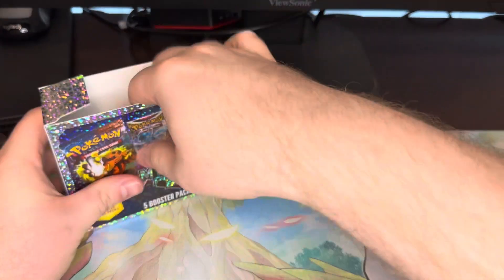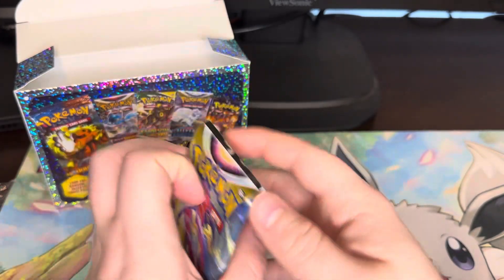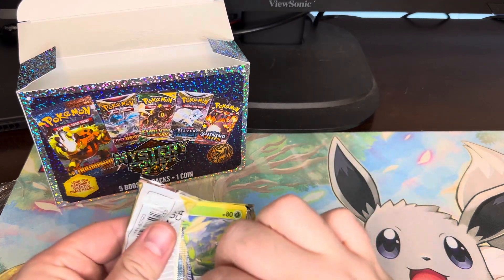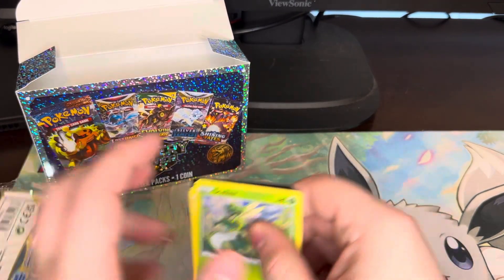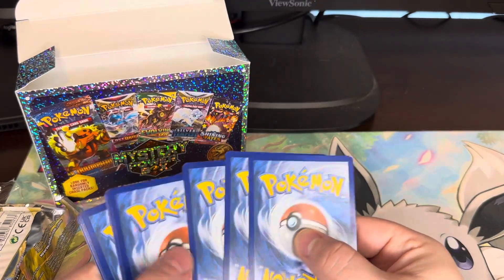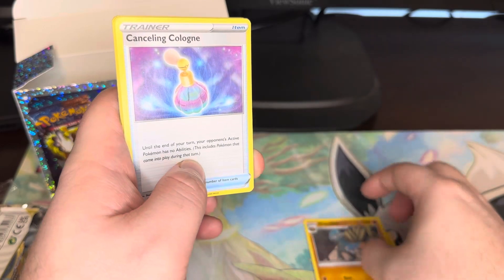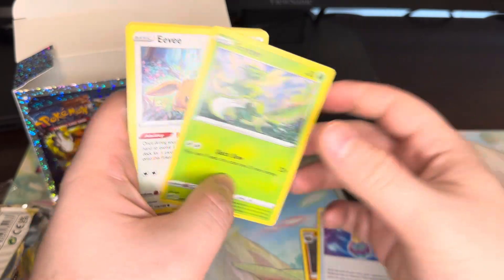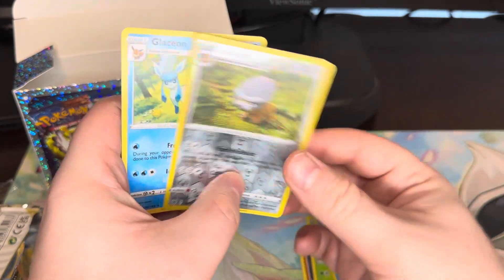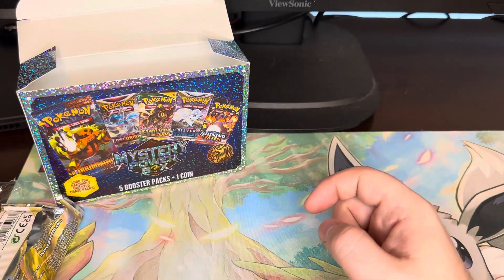Let's see what the first item is — it is an Astral Radiance. We got a Steel Energy, Yanmega, Cranidos, Canceling Cologne, Scyther, Eevee, Heracross, Teddiursa, Mantine, Reverse Holo Shieldon, and a Non-Holo Glaceon. Way to get started — with a bang.